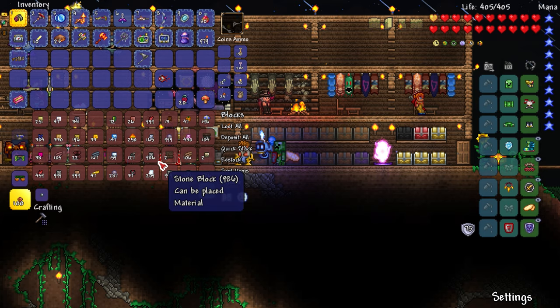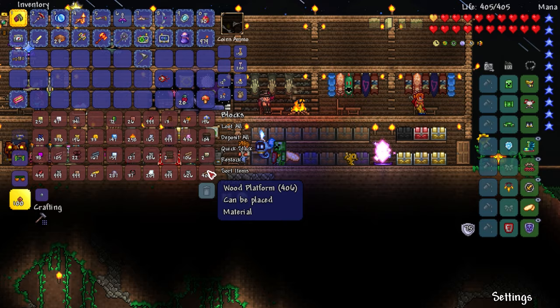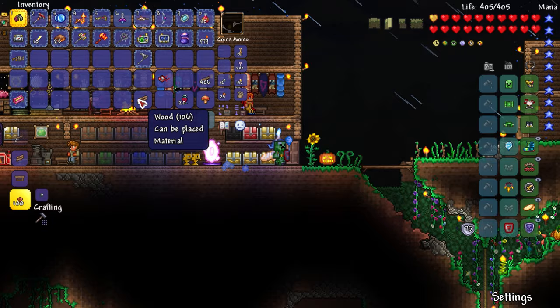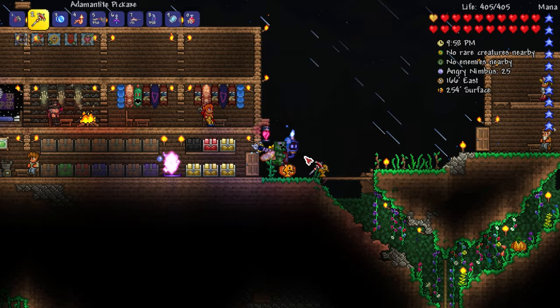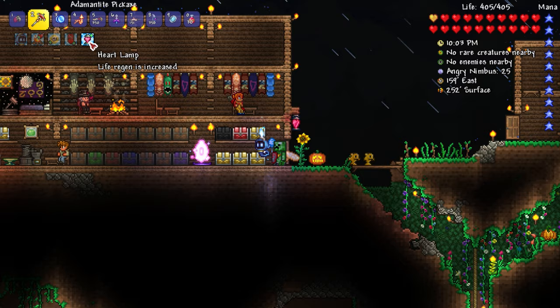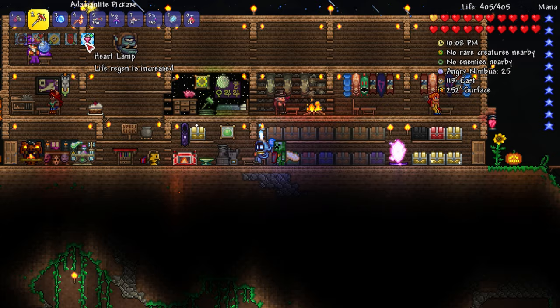I want to be battling the Twins relatively near our base. Let me get a random piece of wood - there's like crazy battle music playing in the background because it's storming. We do have a lot of wood platforms, so I can probably make a pretty simple sky bridge thing out of wood platforms. Place one there, put a heart lantern there. Now we've got the heart regeneration from this - life regen is increased. We have that alongside the cozy fire and this one's just straight up increase.